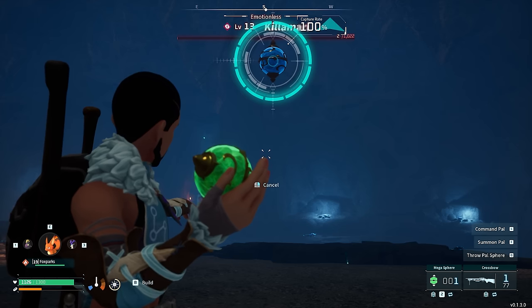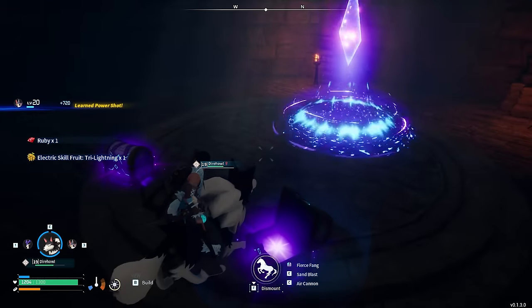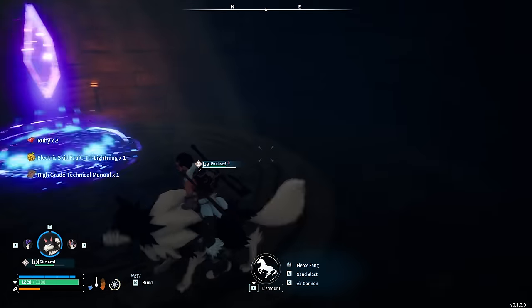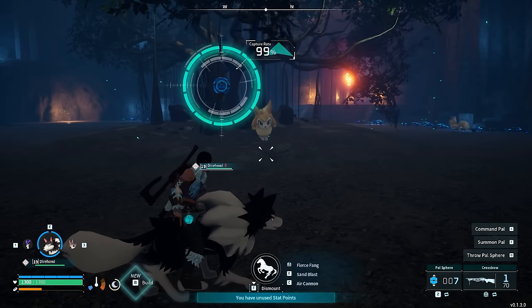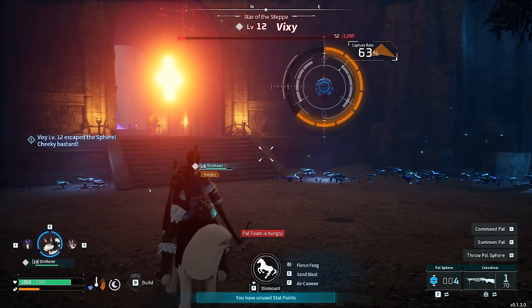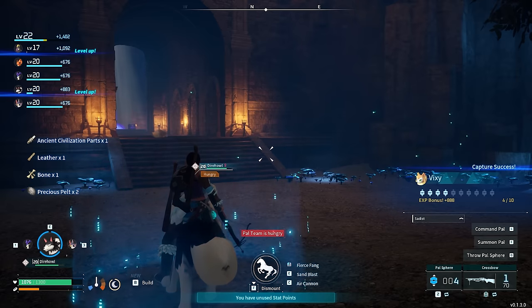We're going to do another dungeon — on my Dire Wolf, I took out my fabulous flamethrower friend Foxparks and managed to whittle down this Killamari no problem at all. We caught it there as well. I picked up an ability called Tri-Lightning which I can teach to any PAL — that's a very strong attack. I also did another dungeon that was inside Vixies — the more Vixies I can get the better, as that means more PAL Spheres for me. I also managed to get the boss Vixy from the dungeon, which I was very happy with.